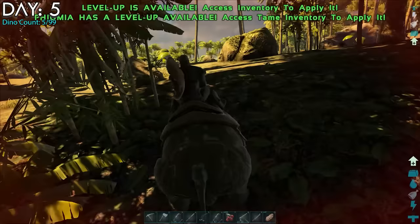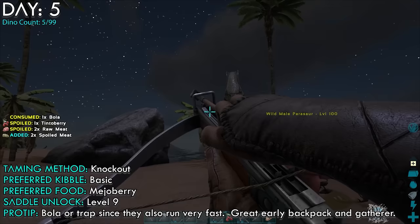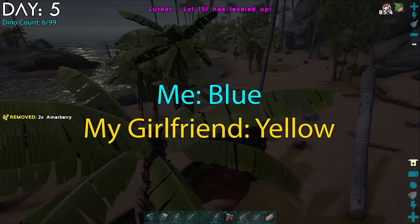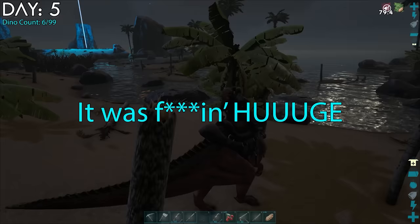Having tamed the Phiomia, I could now tame the next saddle on my list: the parasaur. I named him Lurker and immediately put him to work when something happened indoors — turns out my companion killed a huge spider. It took a moment of convincing that it was actually dead.